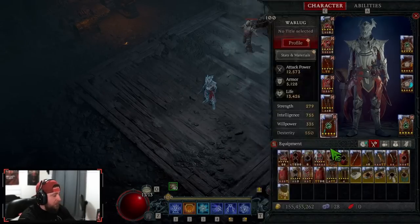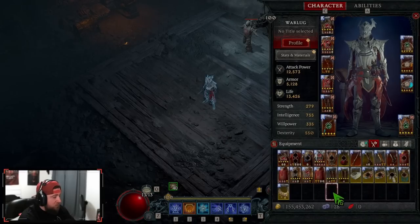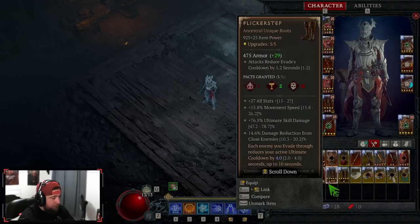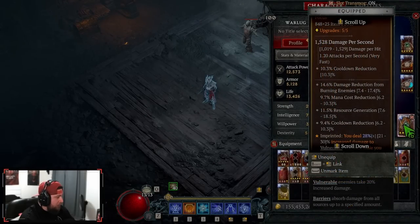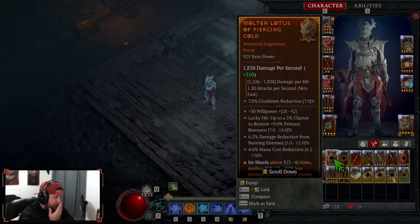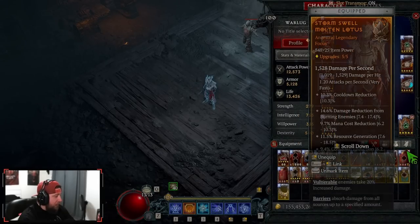On the higher end, you can swap Ghost Walkers for Flicker Step — as you evade, your cooldowns reduce, giving very good uptime on Unstable Currents. I still prefer Ghost Walkers, but Flicker Step is very good. Also, Stormswell isn't required — you have a flex spot there. You can swap it for the aspect where Unstable Currents has a chance to cast a second time, which is still really strong.